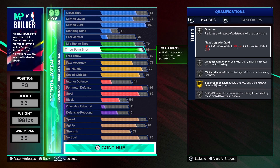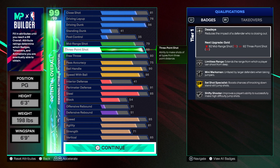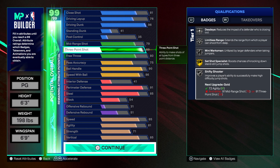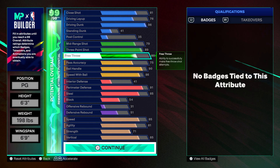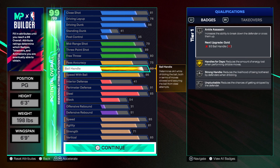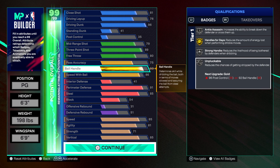You get an 89 three ball and you can max it out at 91, so you could definitely add two cap breakers — that's gonna give you shifty shooter on gold. You already got your agility set, so you just need a three ball. This build really doesn't have any weaknesses. You're gonna use two cap breakers for your three ball and two more cap breakers on your ball handle, giving you gold unplugable. We already got gold handles for days.